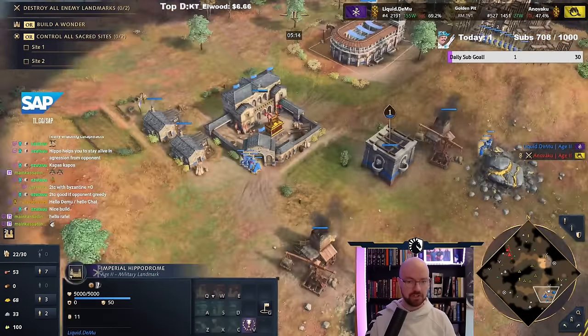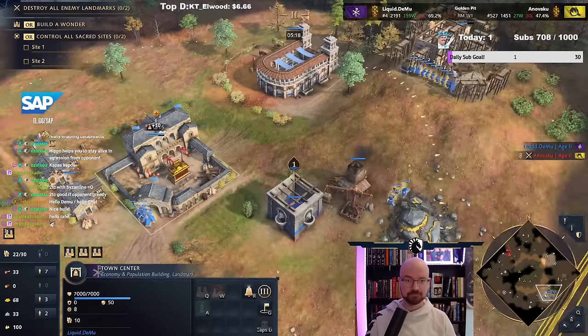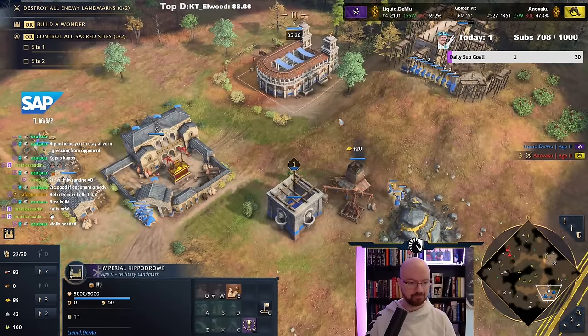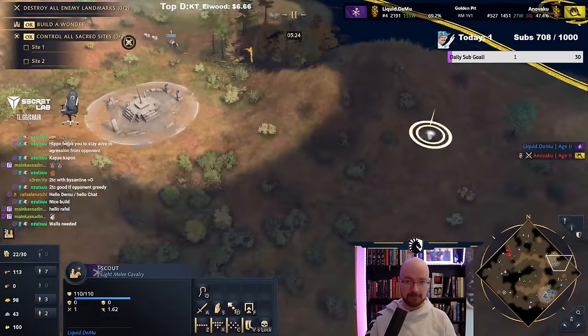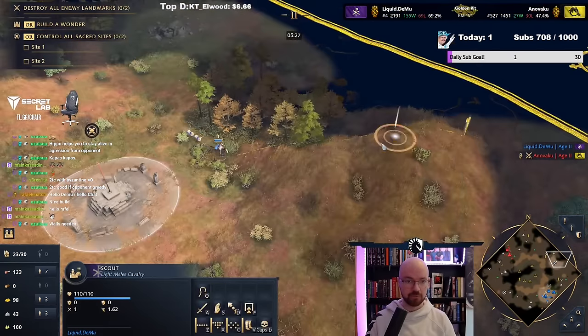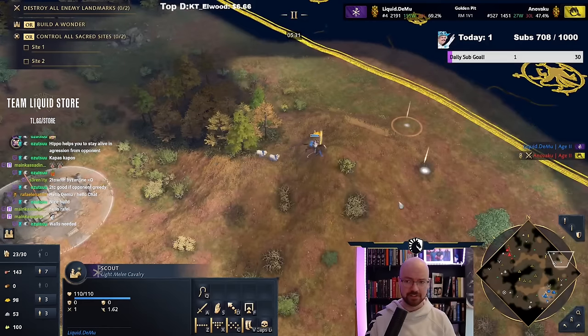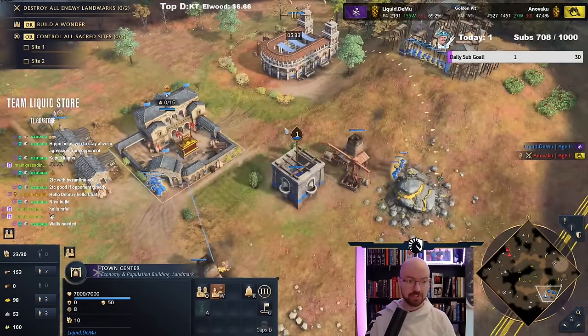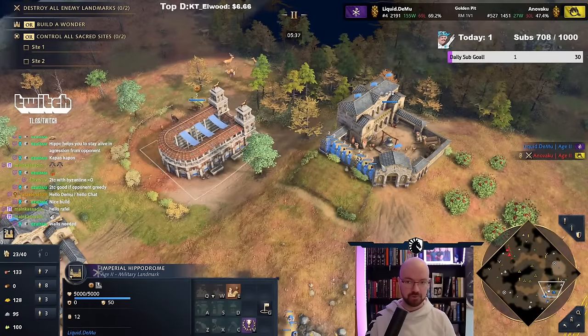I'm going to leave a few guys on the stone — just a few. Nothing too crazy. When that second TC finishes up, we also get another 32 stone. And as I talked about with cistern placement, we'll make it pretty close.